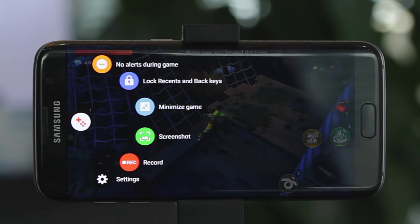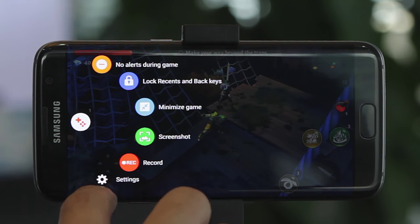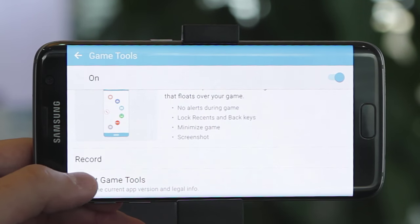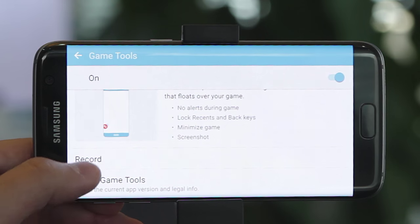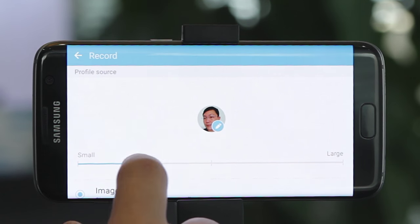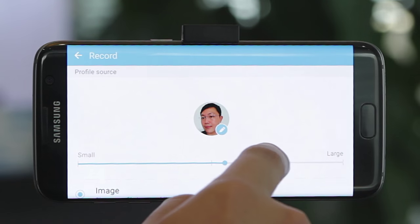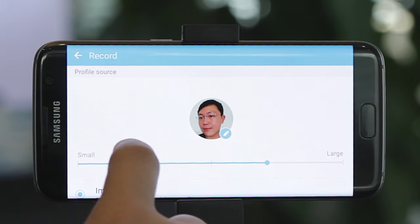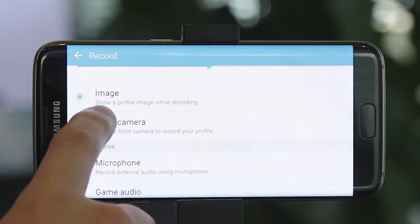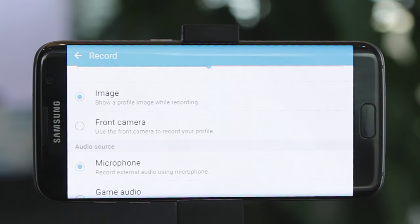What's really cool is the recording function — it allows you to record a gameplay video, which is rather popular these days, to share on your social media or keep on your phone. There are a couple of settings you can adjust regarding the recording function. Go into the settings button on Game Tools, then into Record — you can actually set an avatar picture for yourself and even change the size of the picture, which is what will appear while you record the game video.